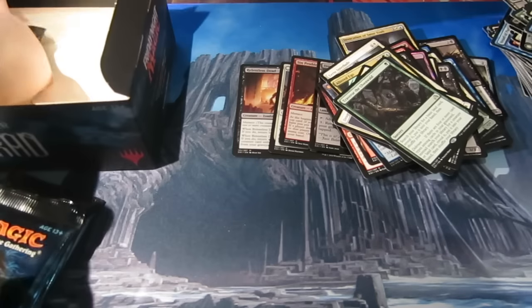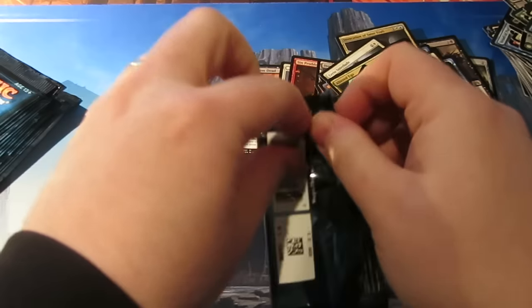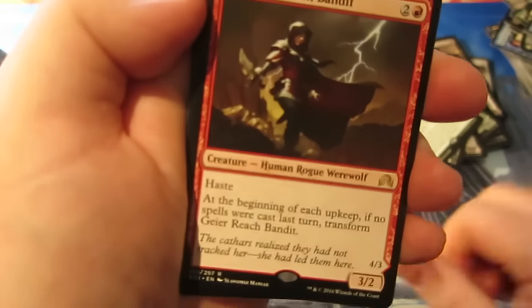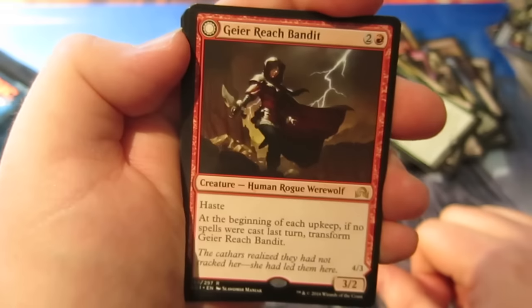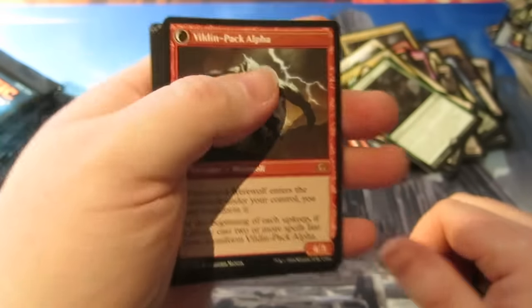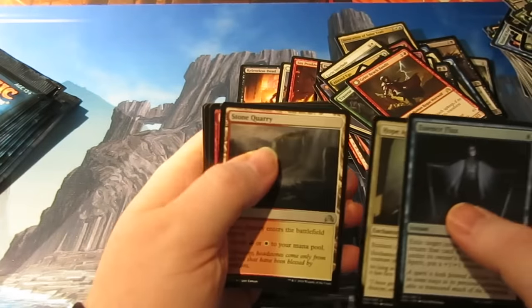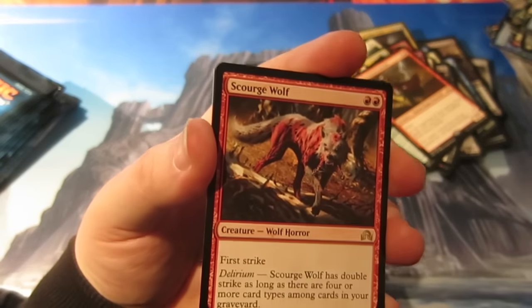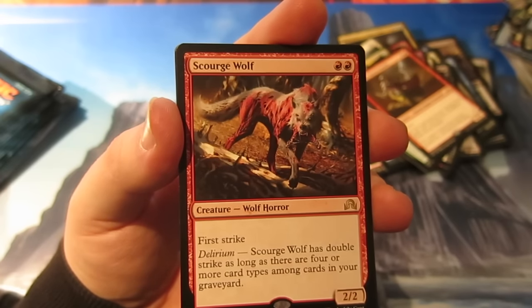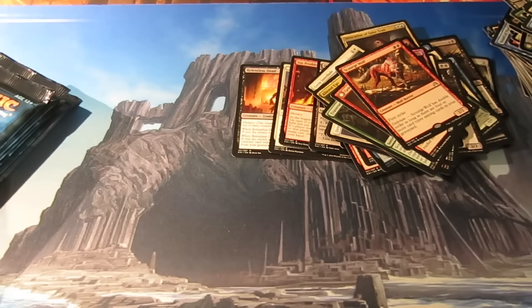How many packs do we have left? We've still got nine packs left guys! The countdown of the last few packs. Into the commons — not a nice planeswalker sitting in the middle, but we have got a Geier Reach Bandit — werewolf 3/2 flip card with haste, it flips into Vildin-Pack Alpha. Pretty sweet art on that one. Uncommons: Hope Against Hope, Stone Quarry. And we get a Scourge Wolf — this was my primo card from pre-release! First Strike, double red, 2/2 with First Strike. Has Double Strike as long as you have Delirium. Not bad at all — a 2/2 First Strike that gets Double Strike, that's pretty sweet.